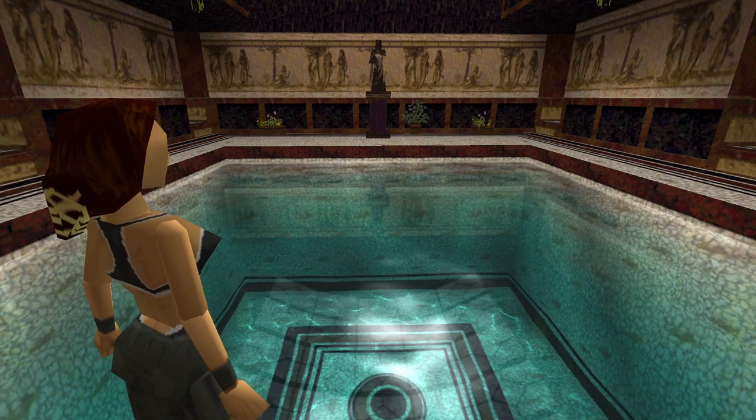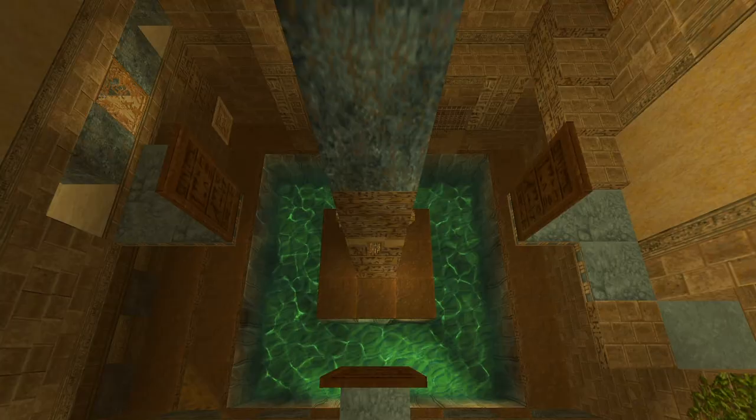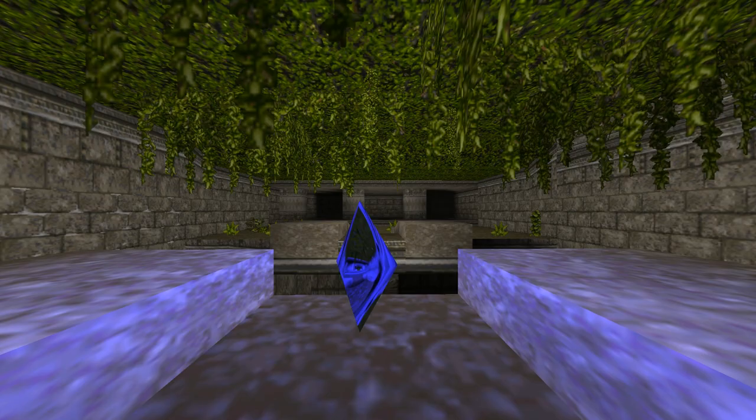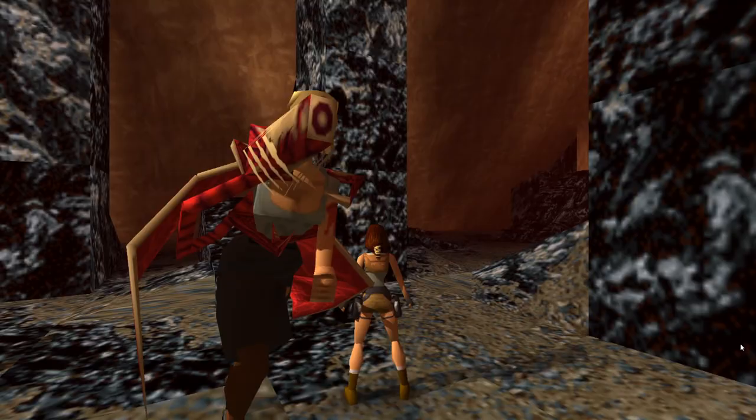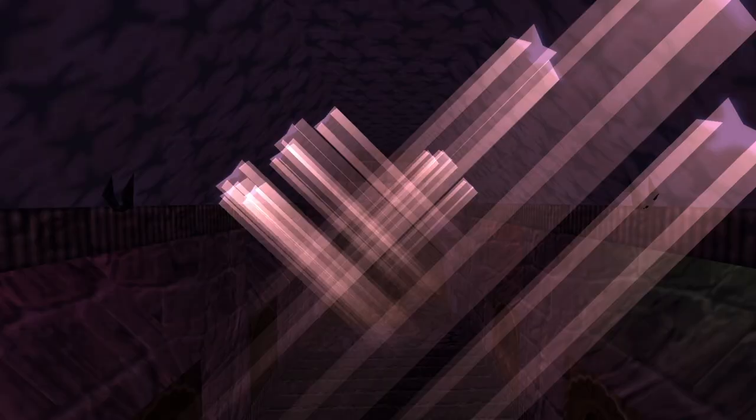The most common thing I'm asked in comments is: how do you make the water look so good in the classics? Why does the Lost Valley have a skybox? What mods are you using? And here's the thing — they aren't mods. This is from an amazing piece of online software made by fan legend xproger to enhance the visuals of Tomb Raider 1–4, called Open Lara.